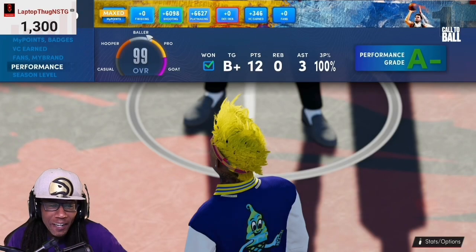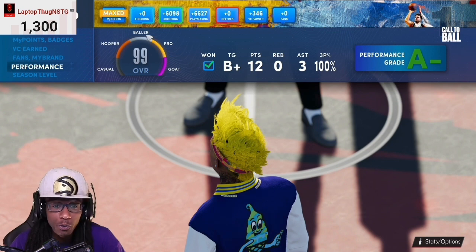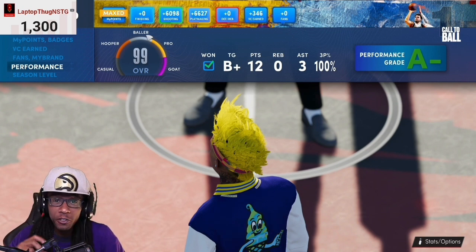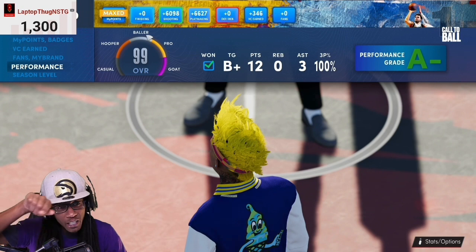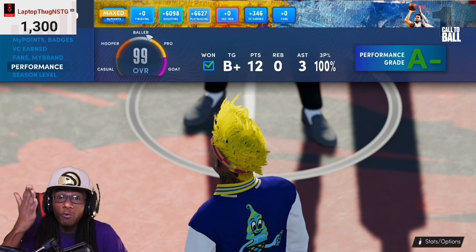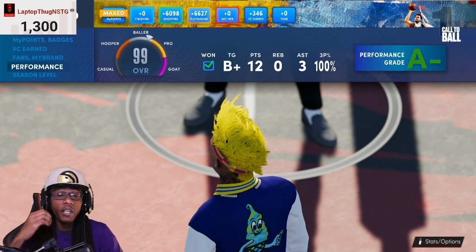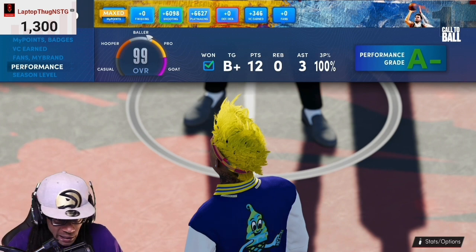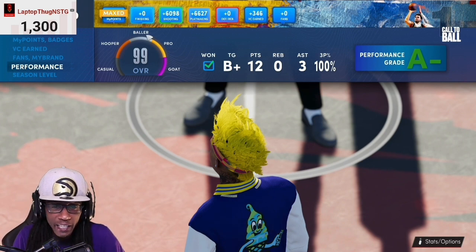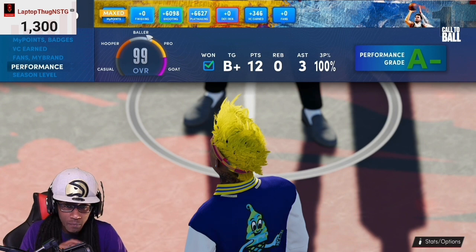Today I want to make a quick video to explain the performance grade — basically the color that's over a player's number. You know how the actual level has its different colors that go in the same color scheme as the badges? The performance grade is the same thing. It has casual, hooper, baller, pro, and goat. If you see somebody with the purple on there, just know they're really good at the game — they play great and win a lot.